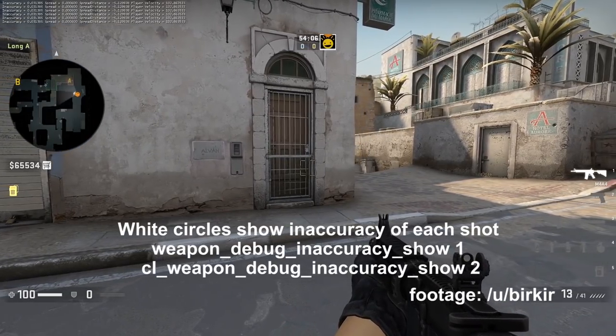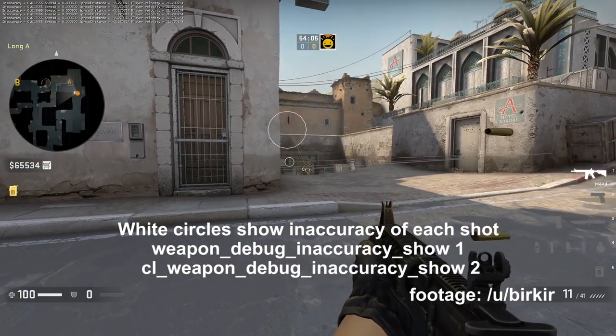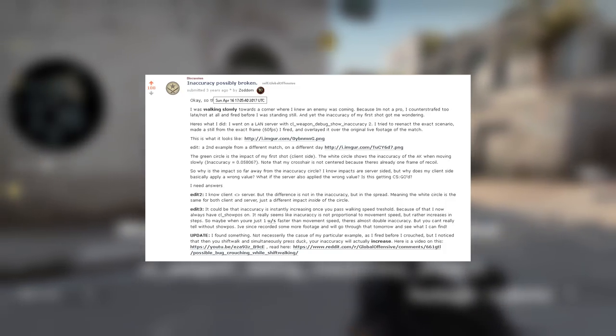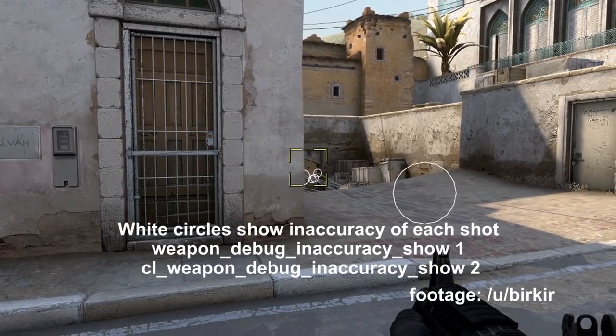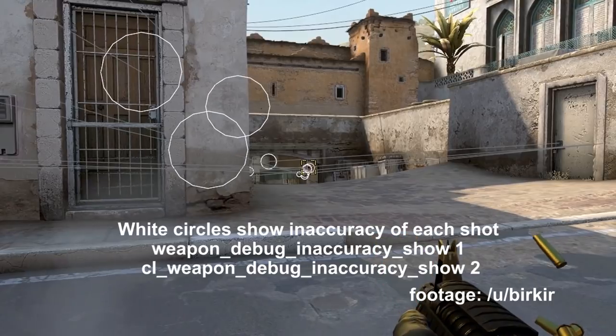Hello everyone. There is a critical bug with accuracy when you shift walk. Many players have never heard about this, although it has been known for almost four years now — at least that's when I learned about it. What it does is make you very inaccurate in the moment you release shift, for example when you crouch while shift walking.